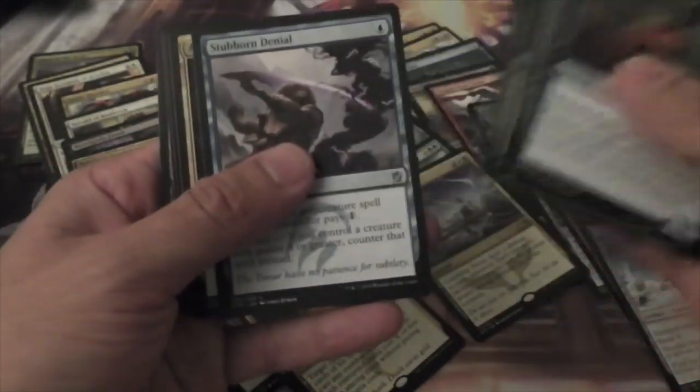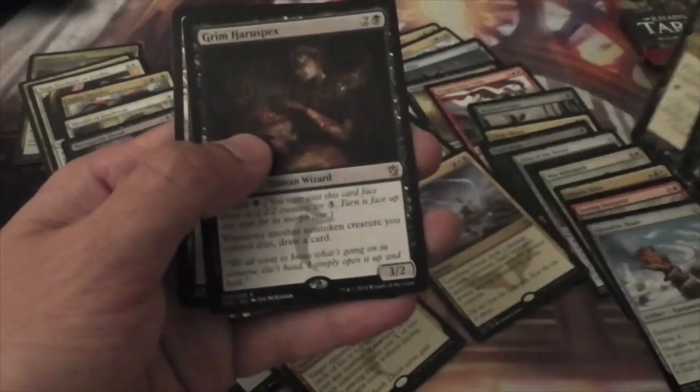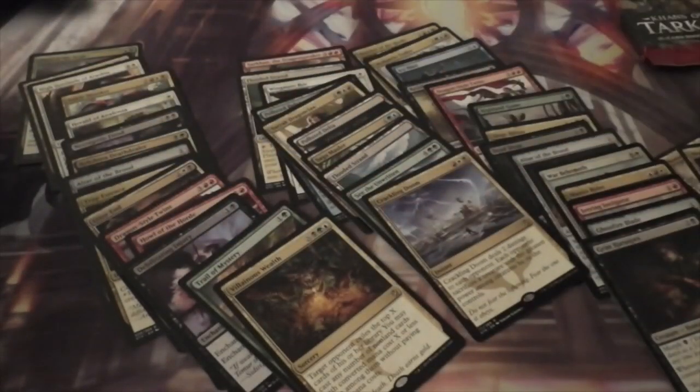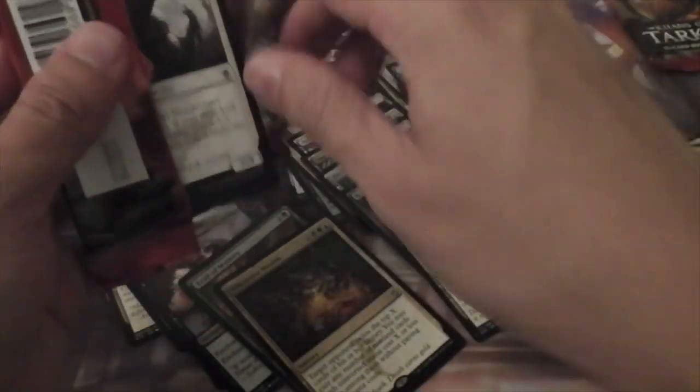Alright, Stubborn Denial, Abzan Charm, Frontier Bivouac, and a Grim Haruspex — which I think I said correctly. I think that card is probably good.